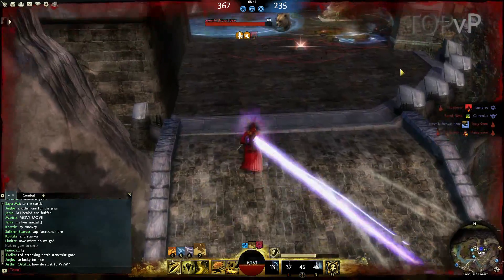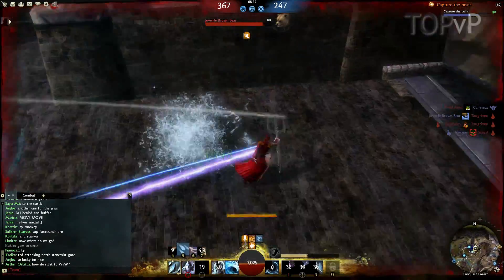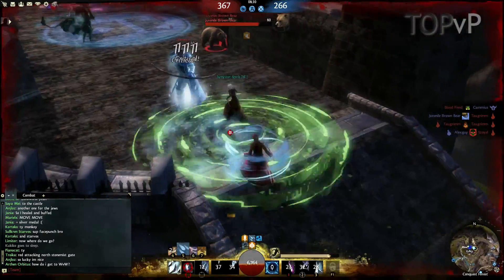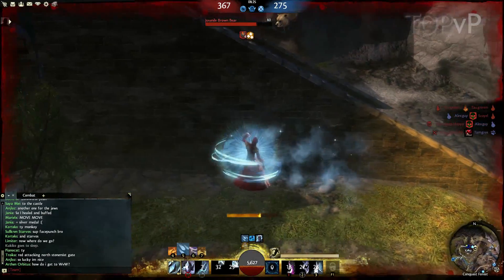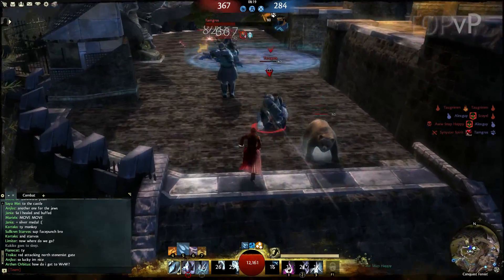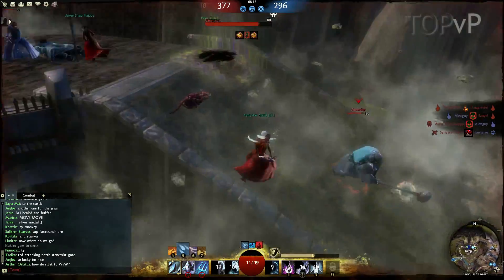He ended up going down because the mesmer there had a really clutch knockback. Anyway, I managed to escape again with the cantrips and I come back up here and I summon my fire elemental before healing myself up. The fire elemental is actually really powerful — it's the most damaging of the elite elementals but it is a little bit squishy if they actually managed to target it. But you can see here that it's managing to keep them a little bit busy, and I managed to get that ranger down while all that was happening.